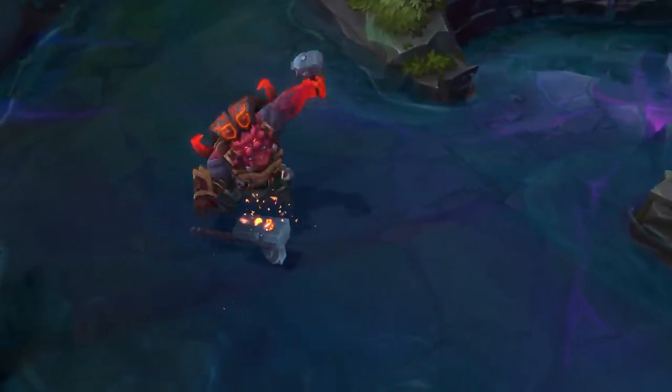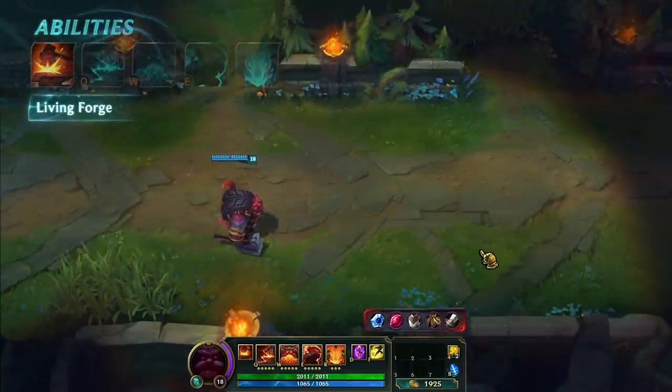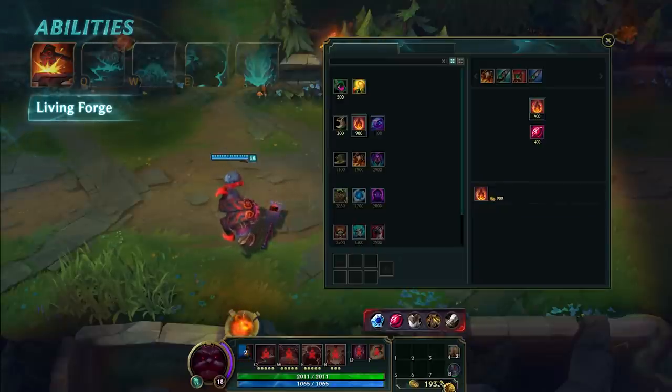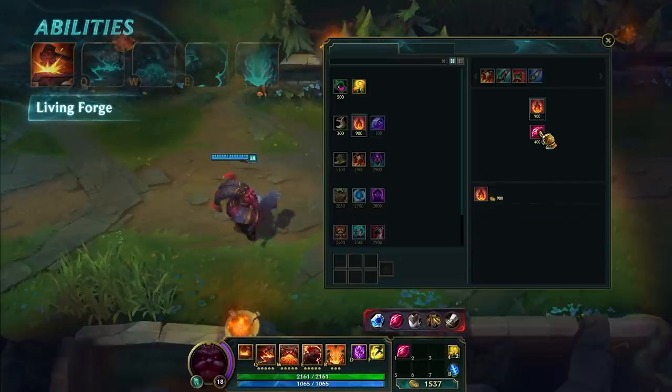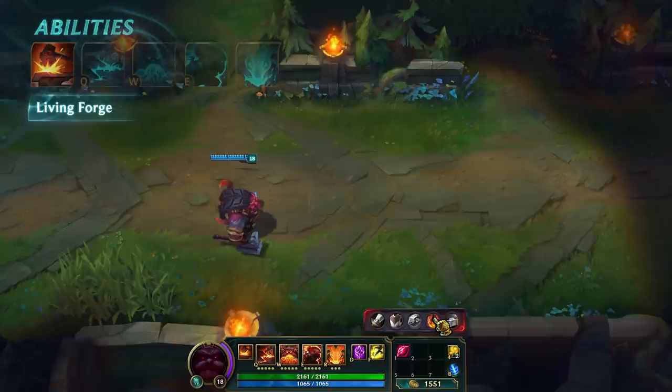Ornn has two passives. The first is Living Forge. It lets Ornn spend gold to build non-consumable items for himself any time he's out of combat. Build items by opening the shop anywhere on the map and spending gold like normal. For convenience, you can also build things by clicking items shown in this menu.